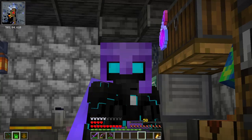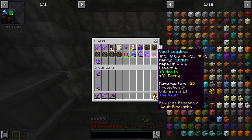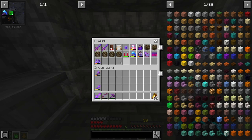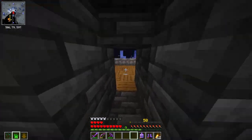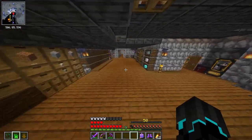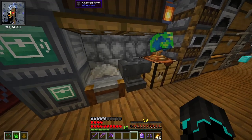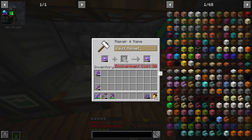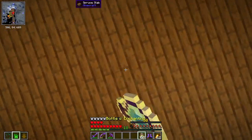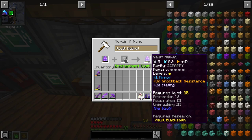That took a lot longer than it should have. But with that we now have two new vault weapons and two new vault armor pieces right here — I did enchant these off camera. We still have our helmet and our boots. I'm not going to use the repair course just yet, but I do have that vault plating. I'll probably need more levels, but I could go ahead and add a bunch of vault plating to this.